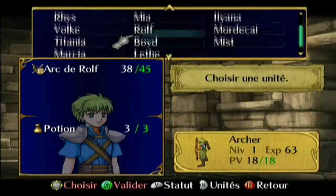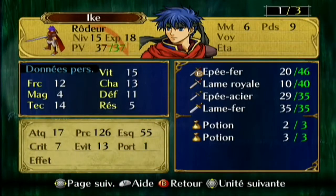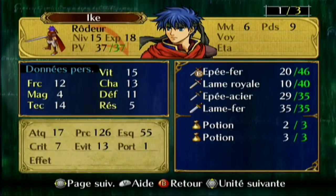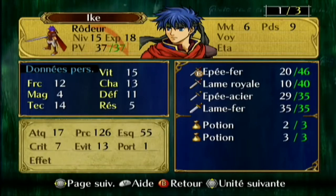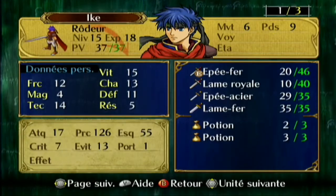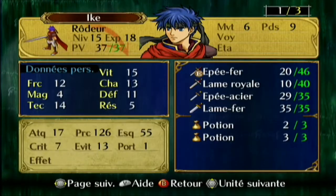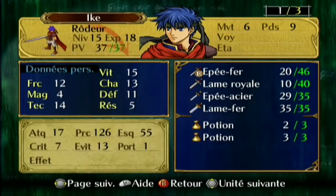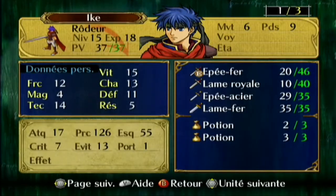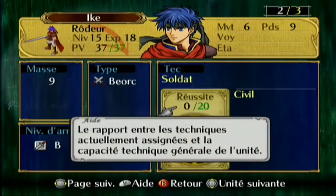Il y a après tout ce qui est assez classique. Par exemple, Ike est un rôdeur. Au bout du niveau 20, vers le chapitre 20, il peut devenir un seigneur. C'est des classes — on évolue en classe au bout du niveau 21, le compteur se remet à 0 au niveau 1. Il devient bien plus puissant et peut apprendre des nouvelles aptitudes.